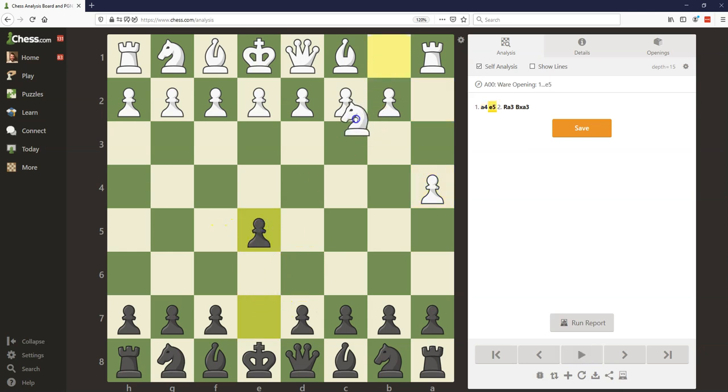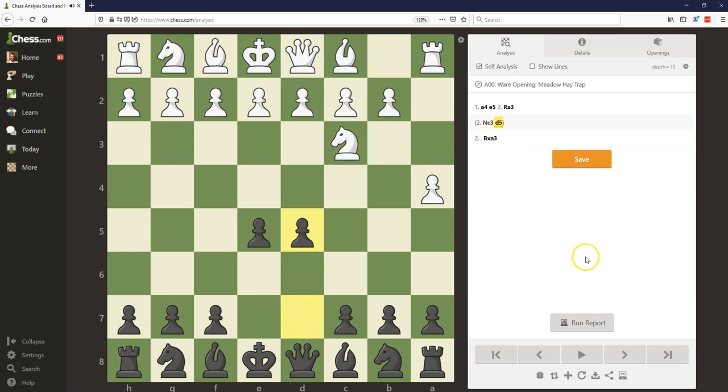Let's say white plays knight c3 — you can just play d5 and grab the full center. There's really not much to know or prepare about the Ware Opening in general, except not to get frustrated and to follow the opening principles.